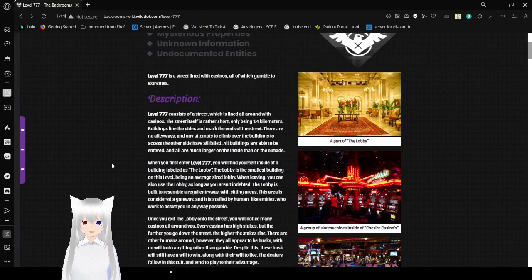Level 777 is a street lined with casinos, all of which gamble to extremes. It consists of a street lined all around with casinos. The street itself is rather short, only being 14 kilometers. Buildings line the sides and mark the ends of the street. There are no alleyways, and any attempts to climb over the buildings to access the other side have all failed. All buildings are able to be entered, and all are much larger on the inside than on the outside.